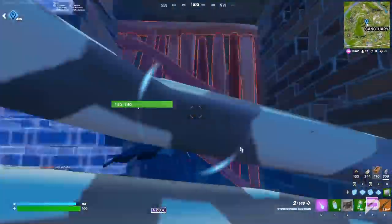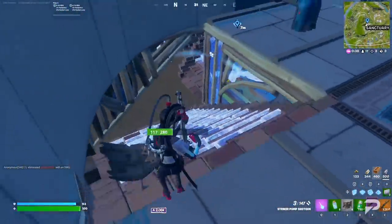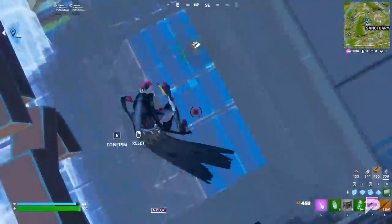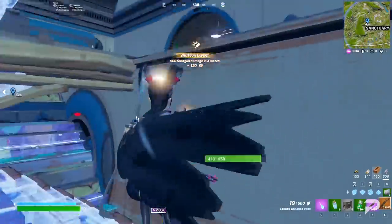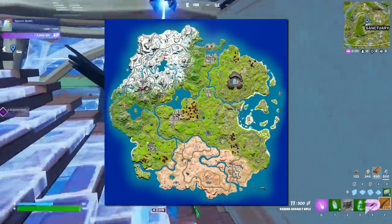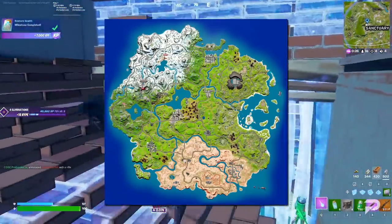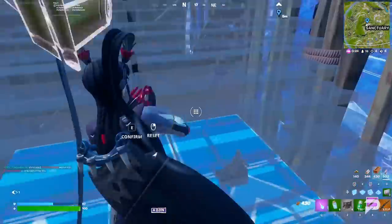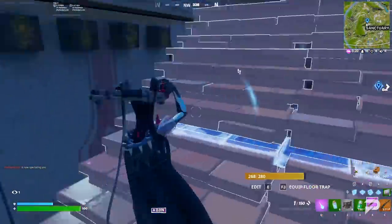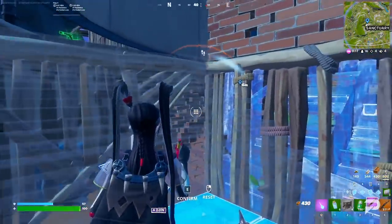First of all, as always, let's take a look at the changes to the Fortnite island this time around. The war between the IO and the Seven is still ongoing, which means more and more locations are being destroyed and damaged by the conflict. In this update, the area that has taken the brunt of the battle is none other than Tilted Towers itself. It feels like we only just got Tilted back, and now it's already sustained some major damage. Hopefully they'll be able to rebuild it soon.